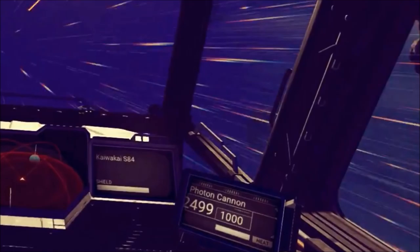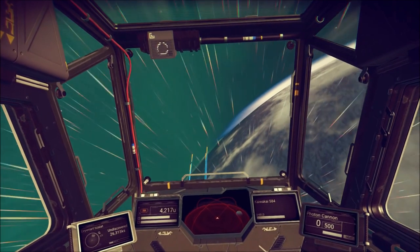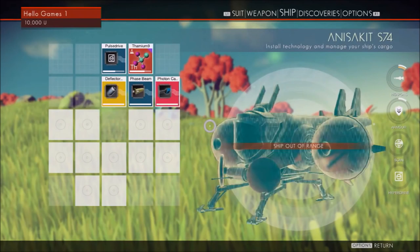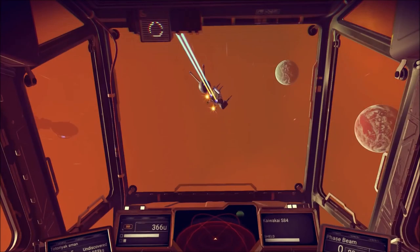The photon cannon ammo is at 2,499 out of a thousand, so this is pretty surely the developer's build. We see the Kaiwakai ship has an ability to hold 500 photon cannons in one shot, and then later 1,000 — so this will relate to upgrading your ship with item slots and placing another photon cannon in there to double its capacity. New ships, new designs.